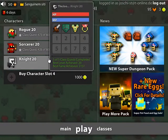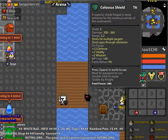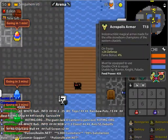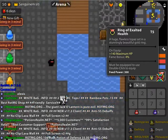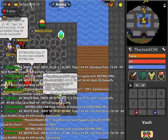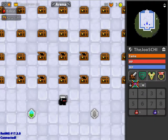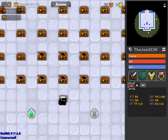My last character is the knight. He has a Dr. Swordsworth, Colossus shield, Acropolis armor, and a ring of exalted health. My knight is also level 68.